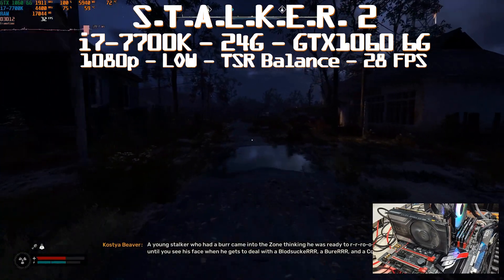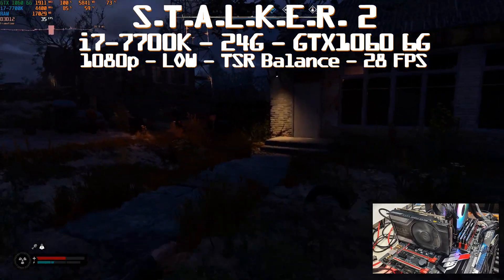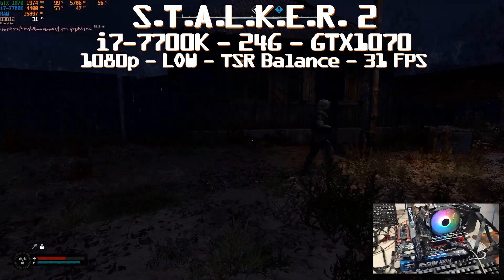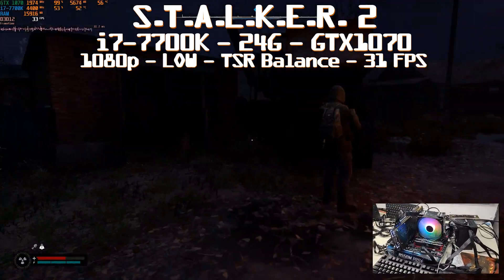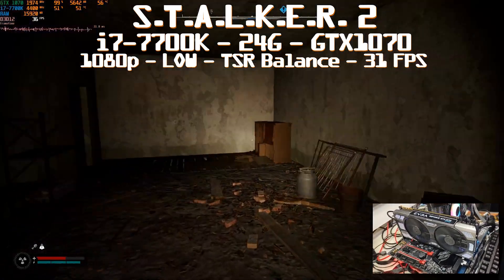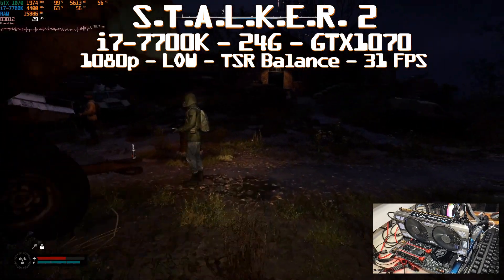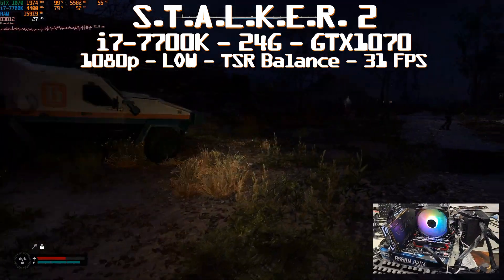We're getting 28 fps without frame gen and close to 59 with frame gen. The GPU is pegged at 100%, using 5.8 out of 6GB of VRAM. I need to move to a higher GPU to hit the target of 30 fps with upscaling - TSR for Nvidia GTX. So let's jump to the GTX 1070. We kept the 24GB of RAM and will keep it until the end of testing, otherwise it becomes a bottleneck for the CPU. If we follow the minimum requirement, the 1070 should actually be the minimum.